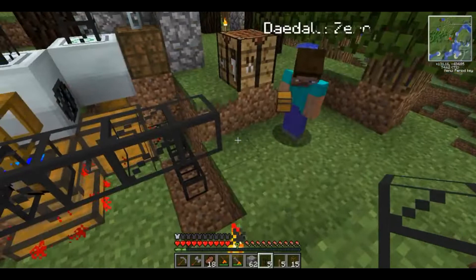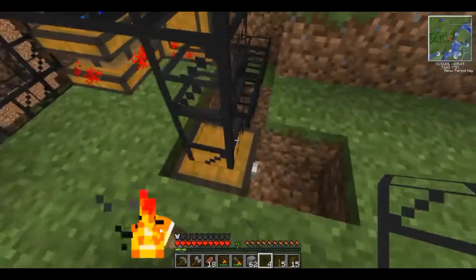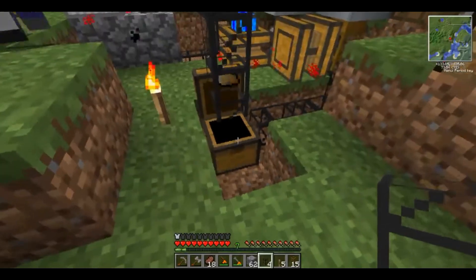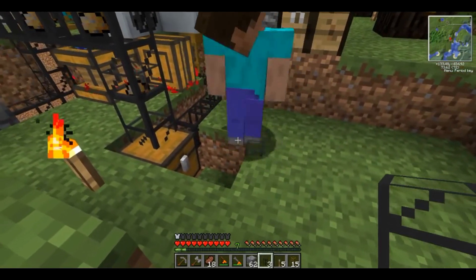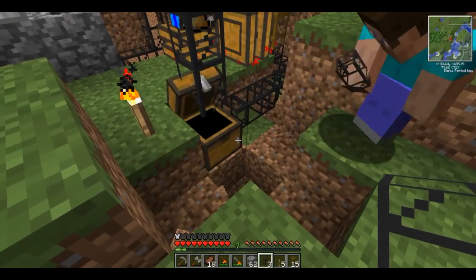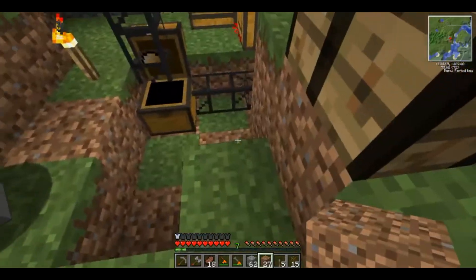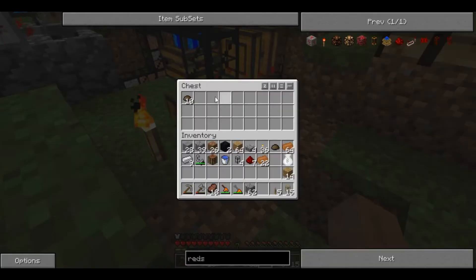Where's the chest going? Right there, at the end of that pipe. I can't shift click. You placed it against the block and did it so casually you didn't even realize you were doing it. So grab nine scrap and craft the loot box.